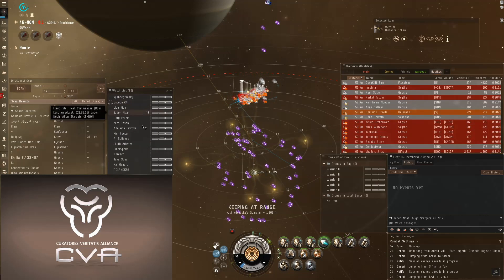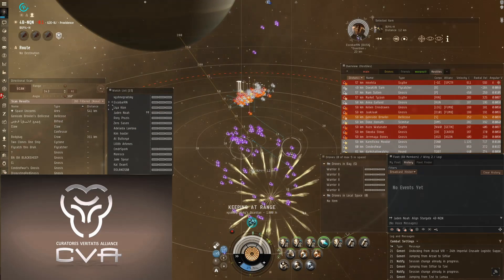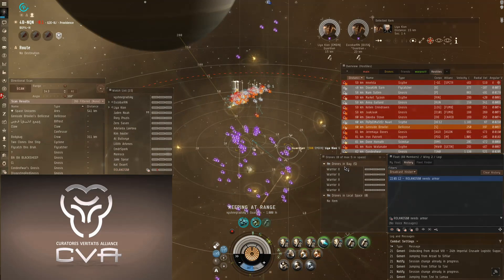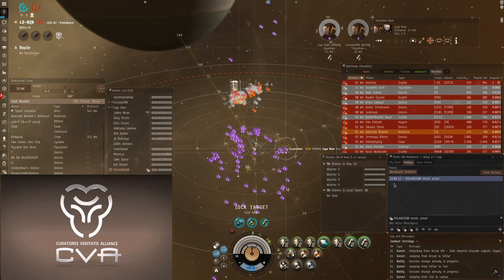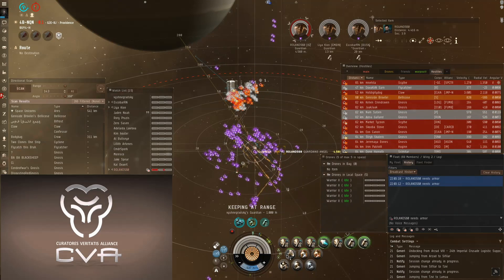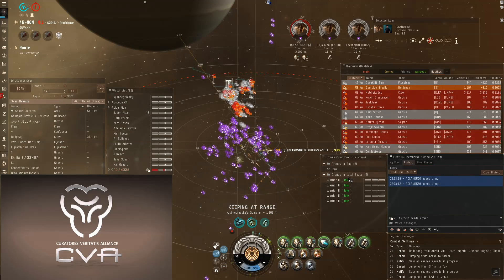The broadcast window gives information: who needs reps, who needs to be targeted. While it's possible to DPS without using the broadcast window, it's definitely not optimal. It's very, very difficult to do Logi without the broadcast window. Here you see one of my fleet members broadcast for reps, and I lock him up and get armor reps on him.